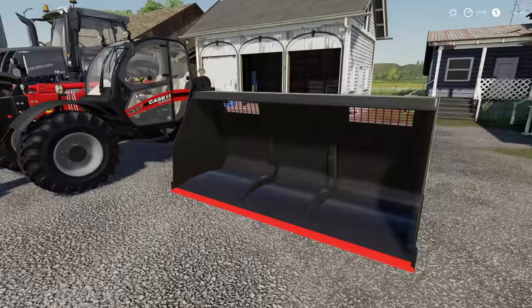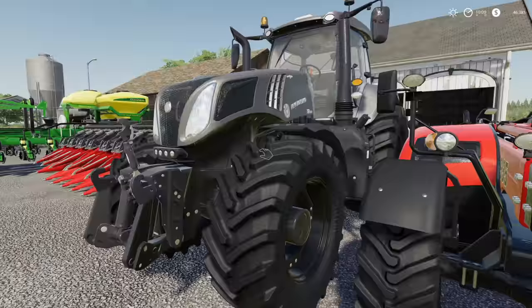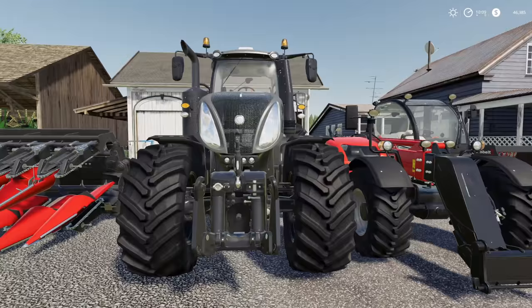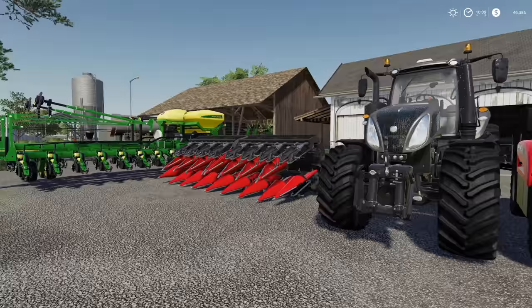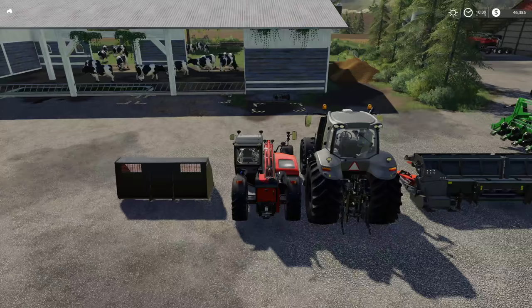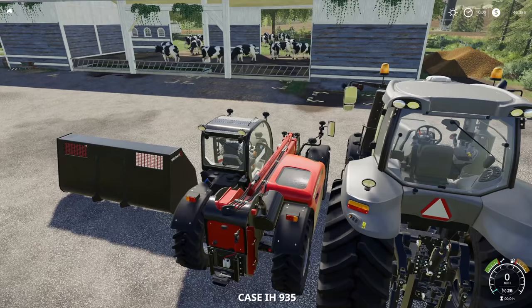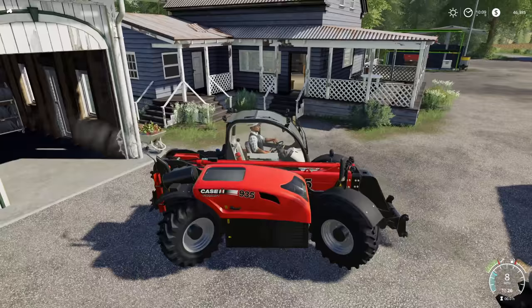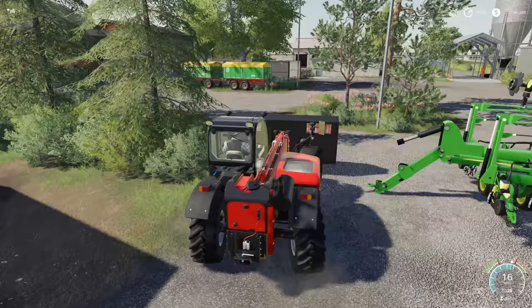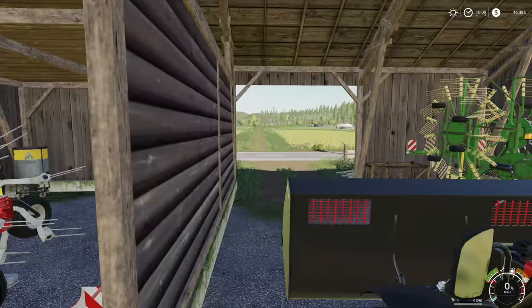I've spent pretty much every penny I had, but are you ready to see what we got? We got a Case telehandler with a bucket — it's a little cheaty but not too bad. We got the New Holland T8 with the base engine, but it's the new model just released with the new color and black rims. Oh yeah, that thing is sweet. We've got all that manure over there — that's why we got the telehandler.